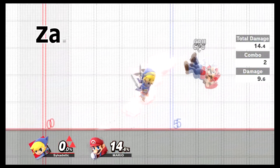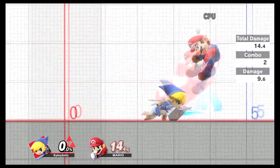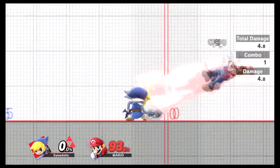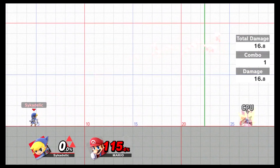Zair is also a bread and butter. It's good for confirms at low to mid percents — you can lead into dash attack. At kill percents it can lead into edge chase, or you can just straight up kill them with a jab lock.